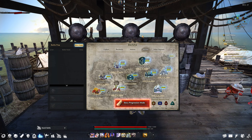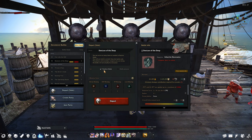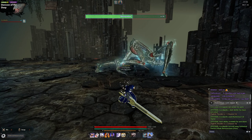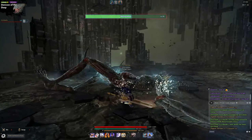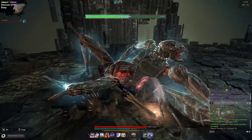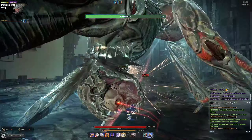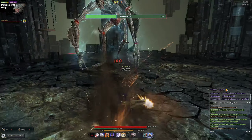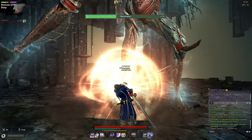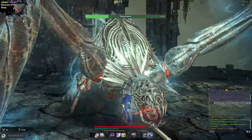Vindictus offers a practice mode which allows you to enter a raid boss without worrying about dying — you'll have unlimited lives and can practice as much as you want. Any consumable items used in practice mode will also be returned to you upon exiting. Use this mode if you're struggling badly against a particular boss. Since it's a 1v1 practice run, the boss will always be focused on you, making it easier to become familiar with its moveset and how to deal with it.